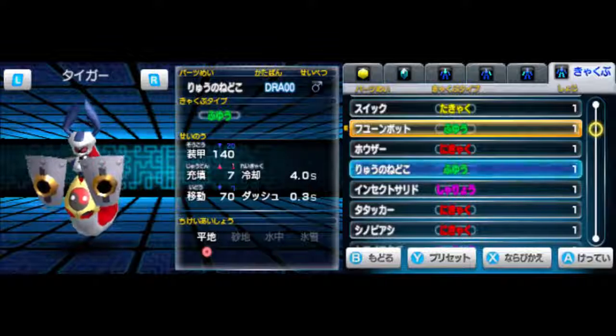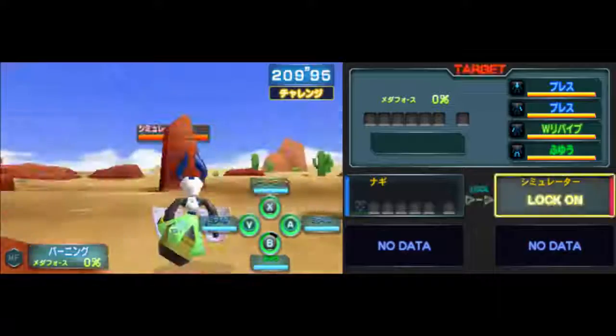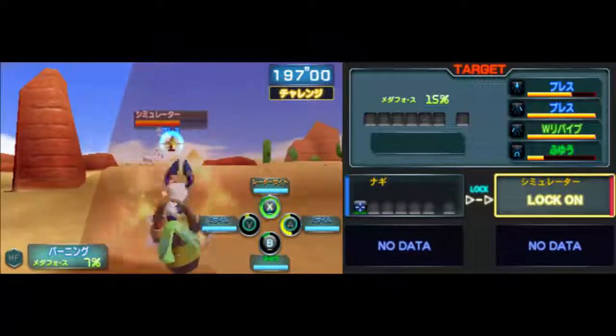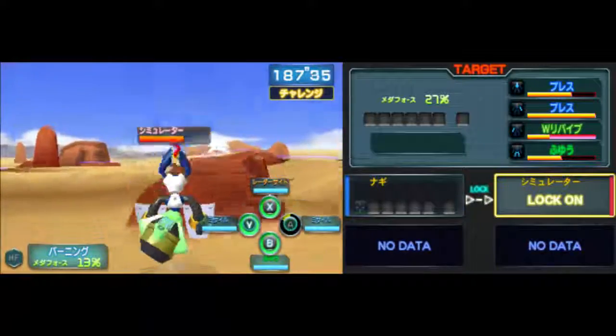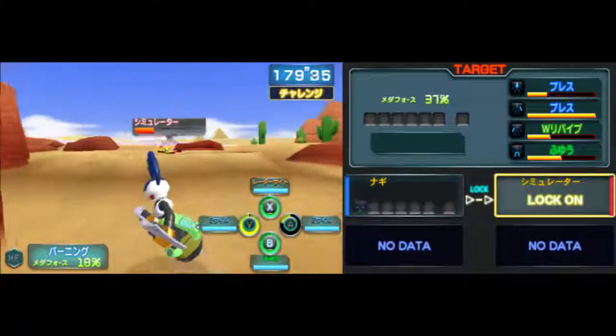Less armor, about the same duration — I'll stick with this one. So yeah, floating parts — we don't even need training, we don't even need to do the training mission to see how this works. Here's how it works: you press B and you just float. You actually move decently fast. If you jump and then float, you can press B again to get back to the ground, but just be aware that you will kind of stall a bit.